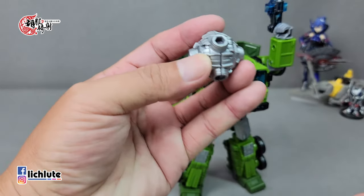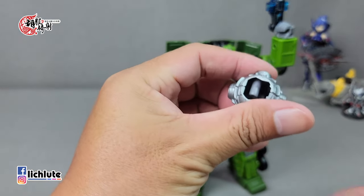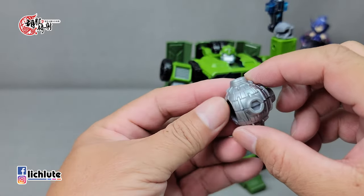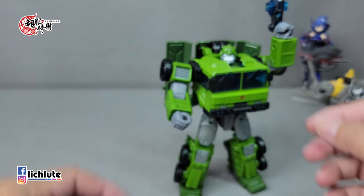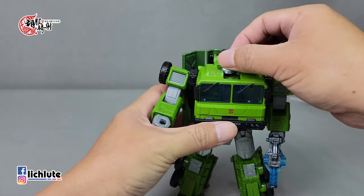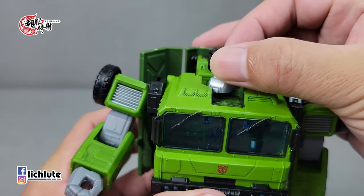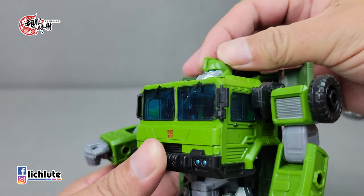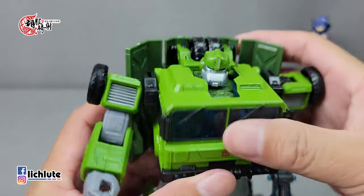另外还有这个刺球武器，它是可以从这个地方掰开来的，解开之后握法是这样扣起来，我觉得有点意思，这个武器这样做算是有那么一点诚意，它没有说把拳头收进去然后插上去，并没有这样子。涂装的话是有上银漆，不是很亮的银漆，而且感觉涂装稍微薄了一点。这个头雕还是好看，下巴这么大这么宽，有铁憨憨的感觉。